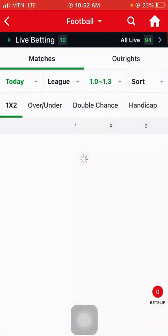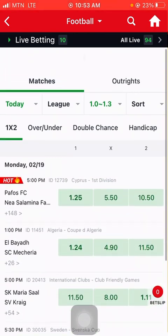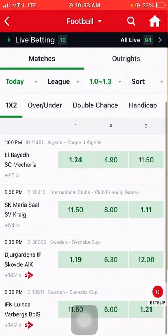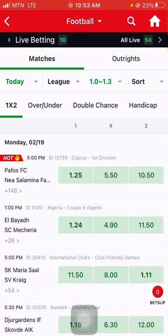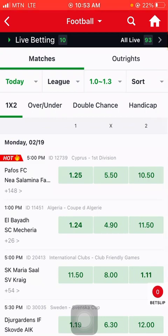After applying the filter, it will give us matches where the home straight win or away straight win has odds ranging from 1.0 to 1.30 — no matches above 1.30. As you can see, there are only five matches here: one, two, three, four, five. Sometimes they give more if more games are playing with similar odds.